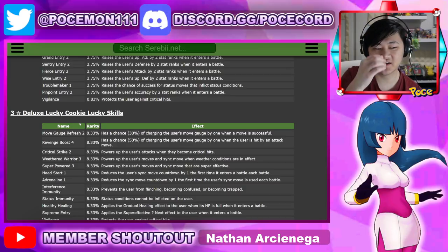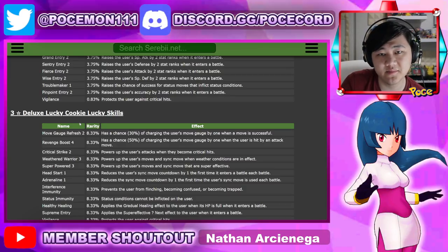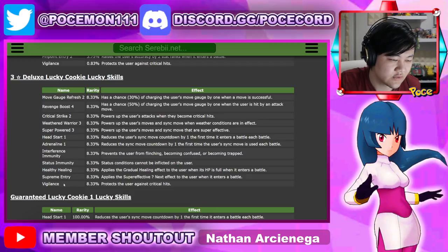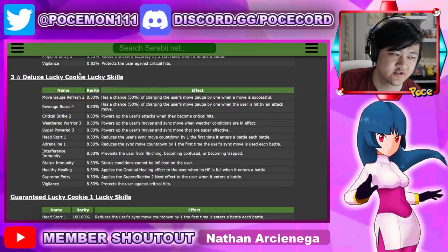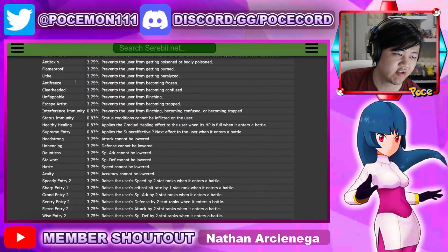In terms of Lucky Skills, basically just Crit Strike 2 or Super Power 3. Move Gauge Refresh 2 isn't terrible either. You generally don't really want anything else — you don't want Supreme Entry because you have to use your moves against the opponents. So it's basically just these two: Crit Strike, and if you don't have Crit Strike 2, you could always go with Crit Strike 1 on the regular cookies.